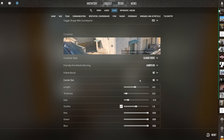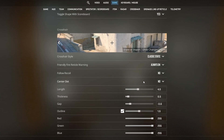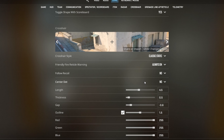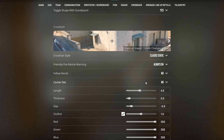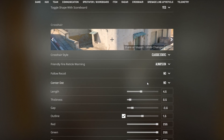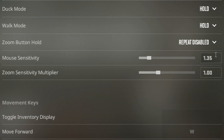Boost Player Contrast is also personal preference — play around with it, but I prefer it disabled. I get a lot of questions about my crosshair. I change it so often, but I find myself erring around a couple of crosshairs. I'm going to leave a big list of crosshair codes that I use in the description so you guys can pick through them.